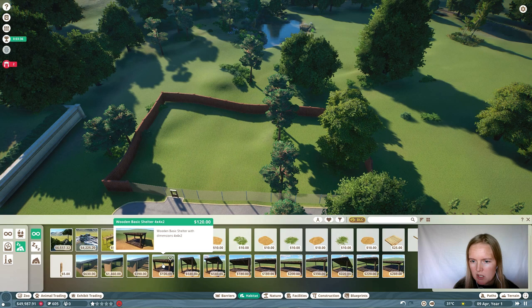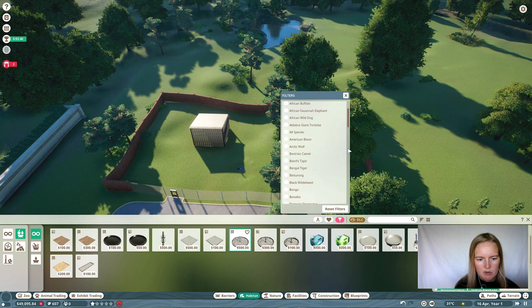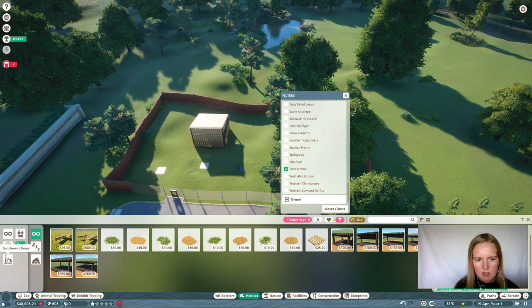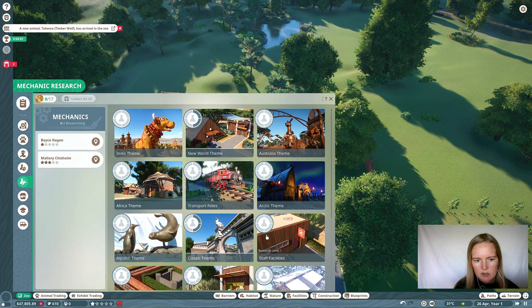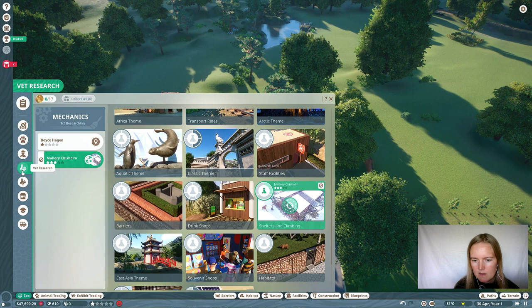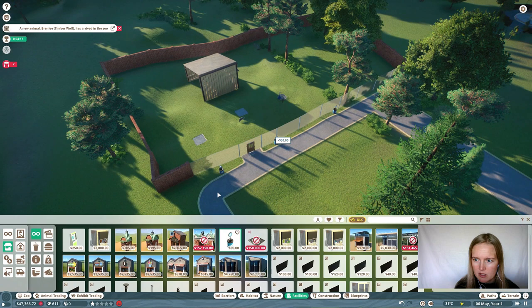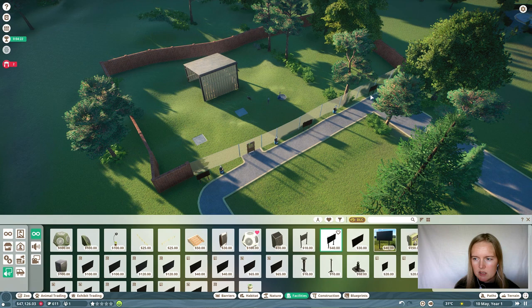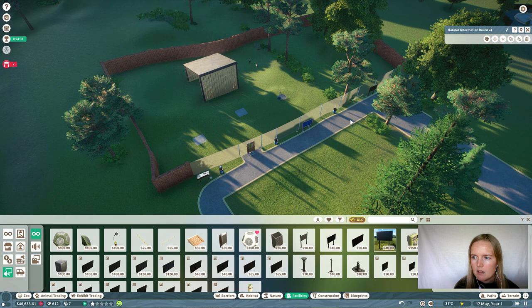This time it makes you money. Select the correct species — you should actually pick the right one for them. As soon as the animals are in the zoo, just make sure the research starts. Add some donation boxes to make money, and the education boards with speakers — very essential for your education rate. Select the right animal species, obviously.